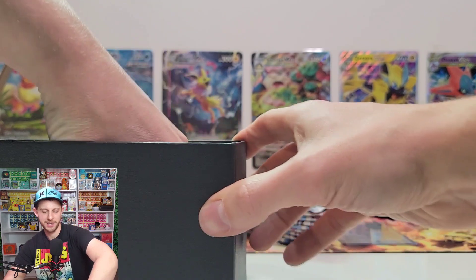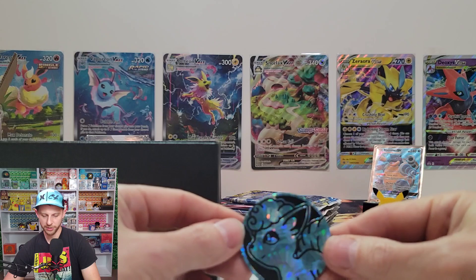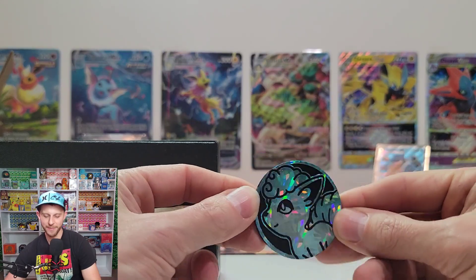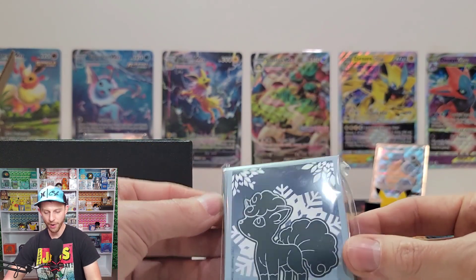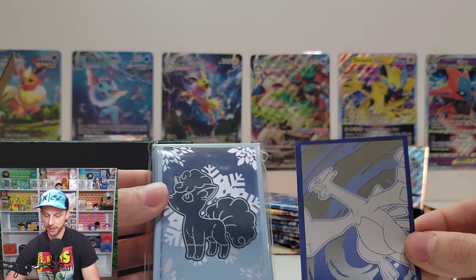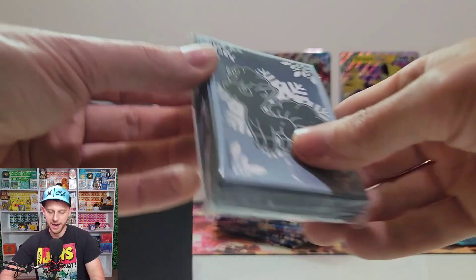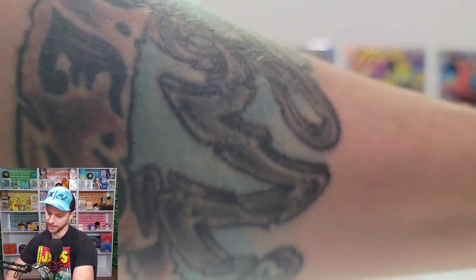Look at this — there are snowflakes or crystals on the coin. Probably one of the coolest coins I've ever seen come out of an Elite Trainer Box. And we get two coins: Vulpix and Lugia. Which one is your favorite? I'm going for Vulpix — it looks so cool. The Lugia looks awesome with a storm behind it, but I'm a huge fan of the snowflakes. Let's use Vulpix if we get lucky today.